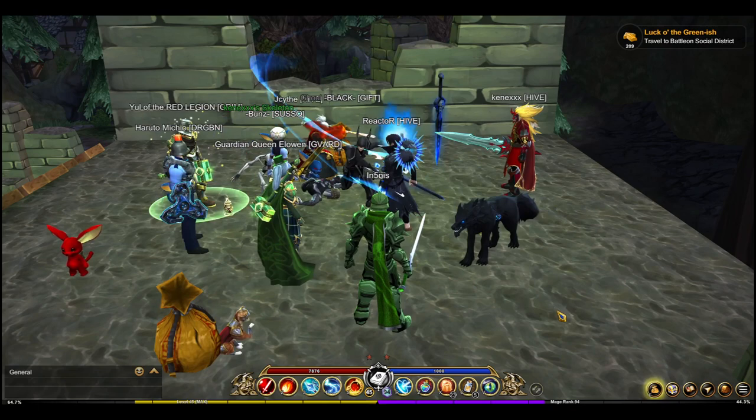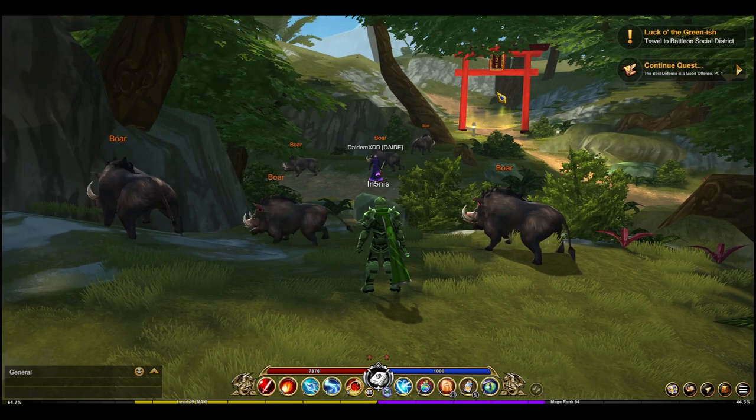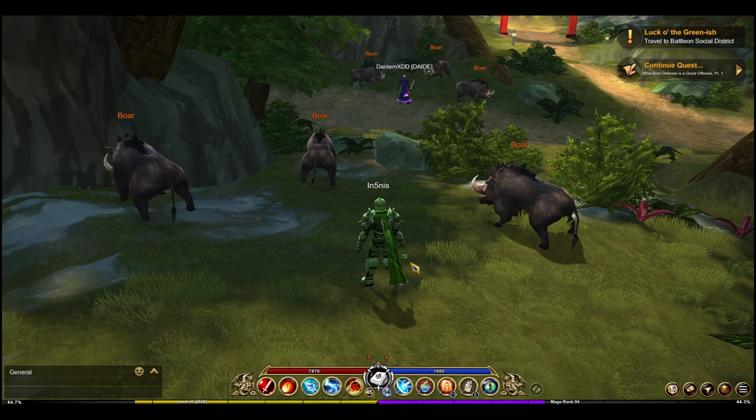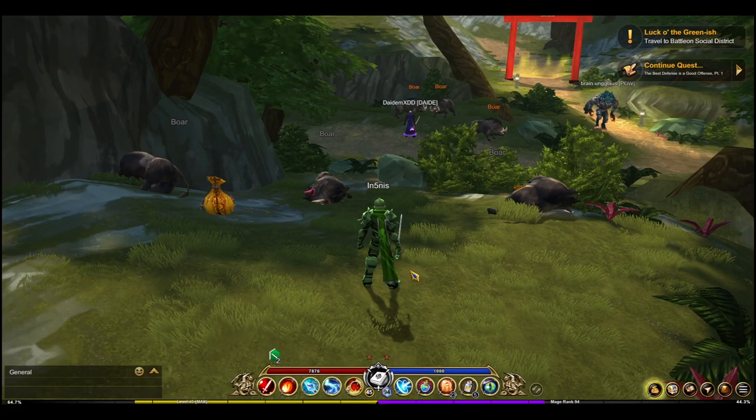All right, we'll move on to the last one, which is in the Yokai Forest. And here we are guys — he's just right outside. Once you come through the torii gate — you know the little torii portal thing — he's just right here. Just kill these guys real quick and he shows up here.